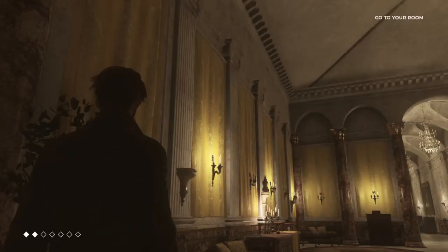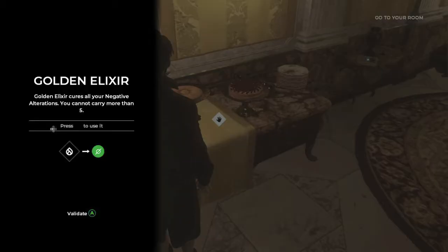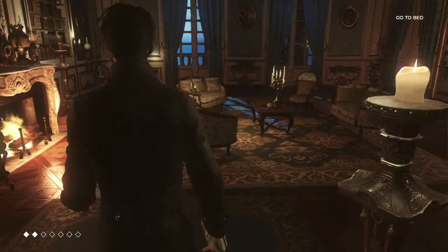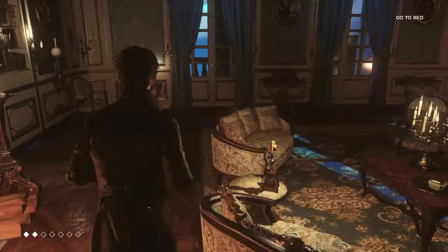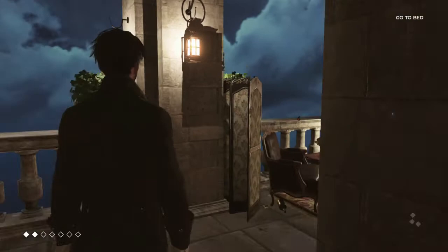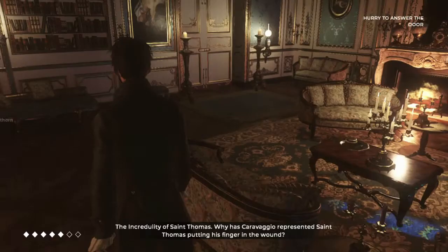Then head back to your bedroom. The fourth one can be found in your bedroom, with a couple of repeats in case you need more. The last item we need is going to be the Carmelite Water. There are actually two in here — one out on the balcony next to a jar of Royal Jelly on the table, and another one in the bookshelf. You can grab both if you really want to, or save them for later.